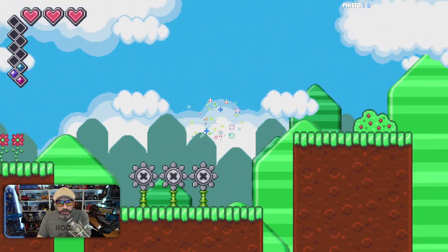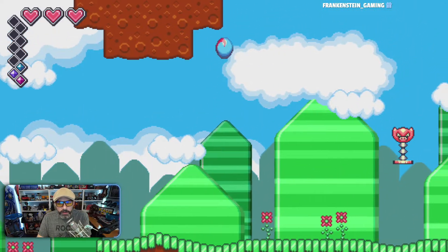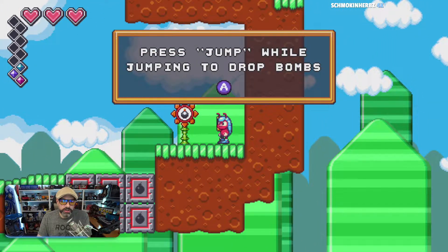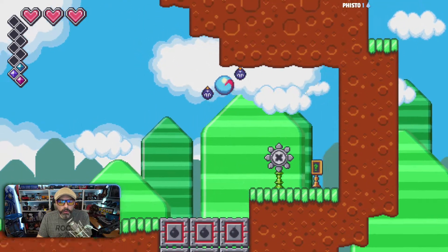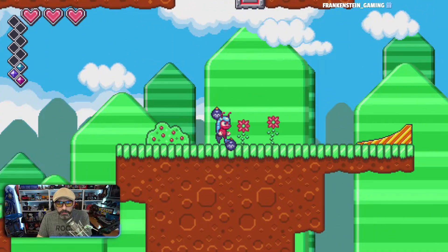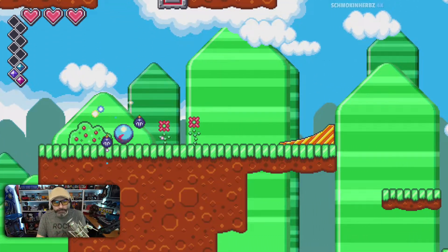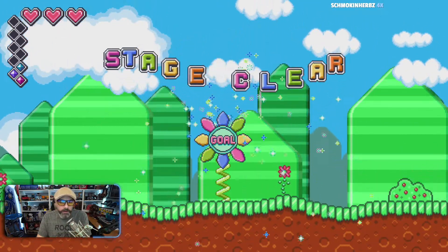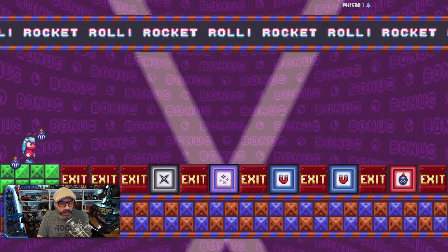Invincibility doesn't actually hurt enemies — it just makes you immune. Can I hit that guy from below? You can. Press jump while dropping to drop bombs — really? So there are power-ups, that's cool. Stage clear. This feels very much like a Sonic game, but it doesn't play like one. And I like that.